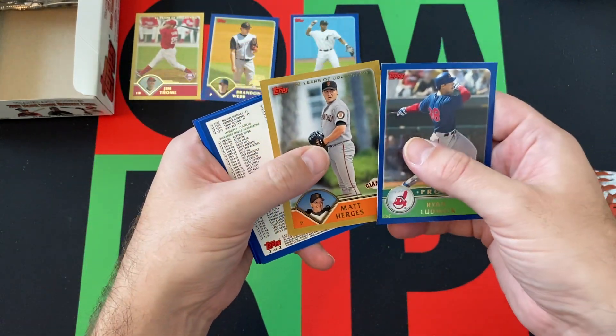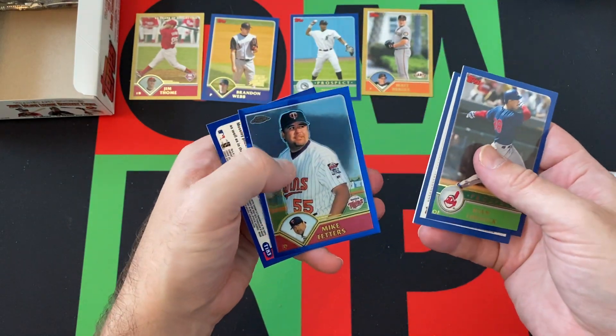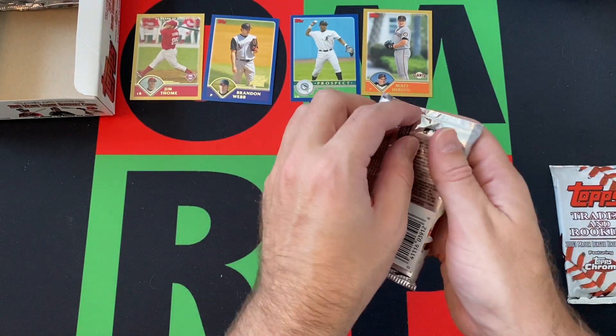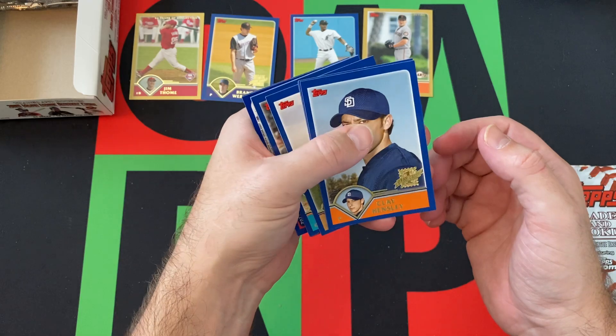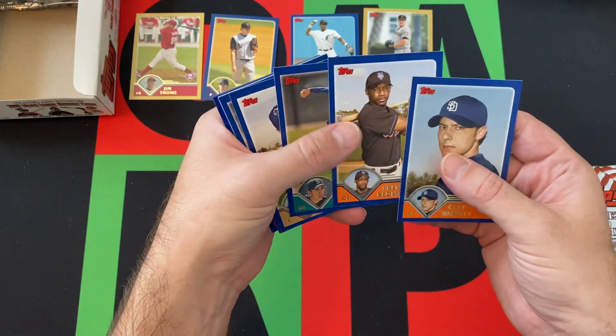Ryan Ludwig. Matt Herges is our gold. I gotta cover up Jim Thome. Mike Fetters. Dustin Mosley. Running out that pack. I'm trying to think — when was Miguel Cabrera's rookie card? Clay Hensley.